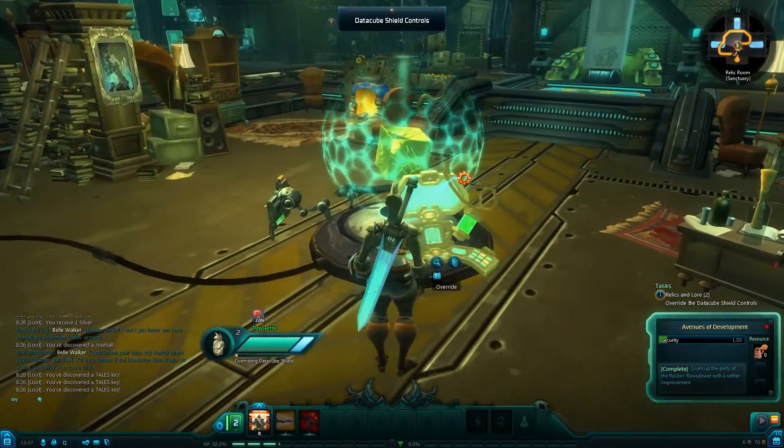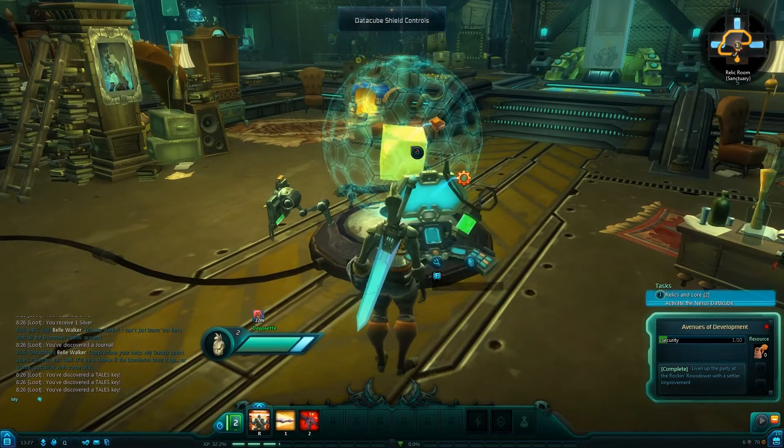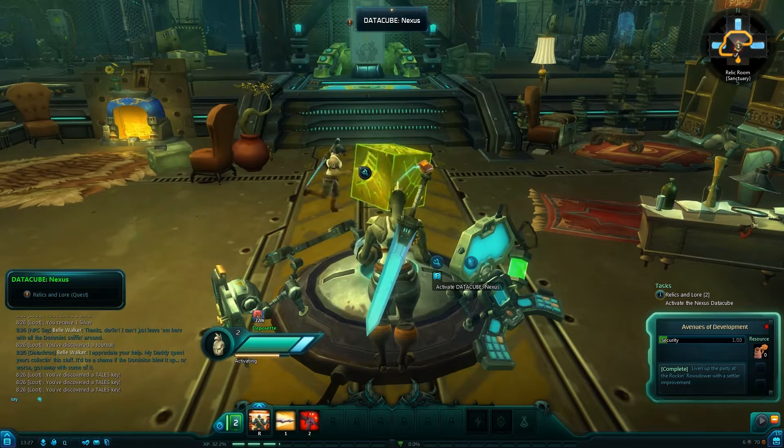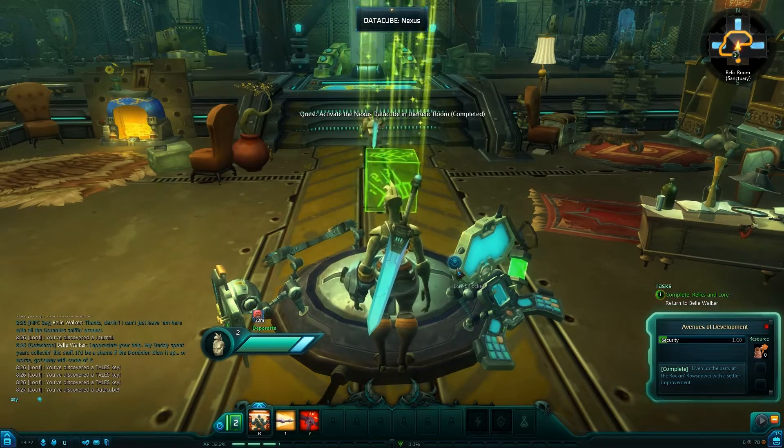Got all the parts, apparently, and then I have to use information found in those books to unlock this relic cube. These are scattered around the world here and there — they unlock lore as well.